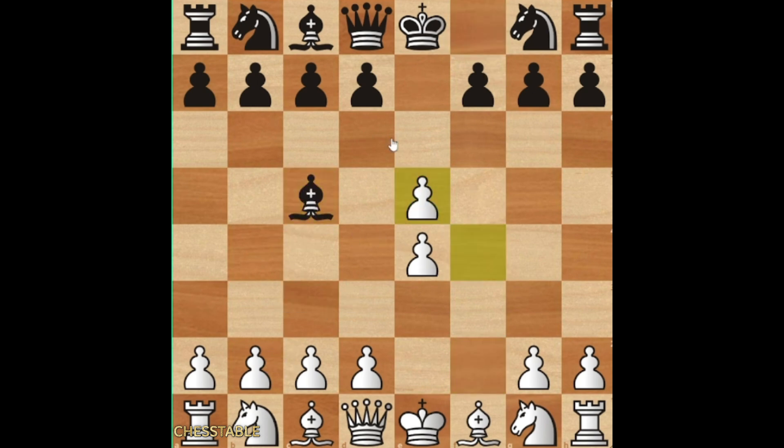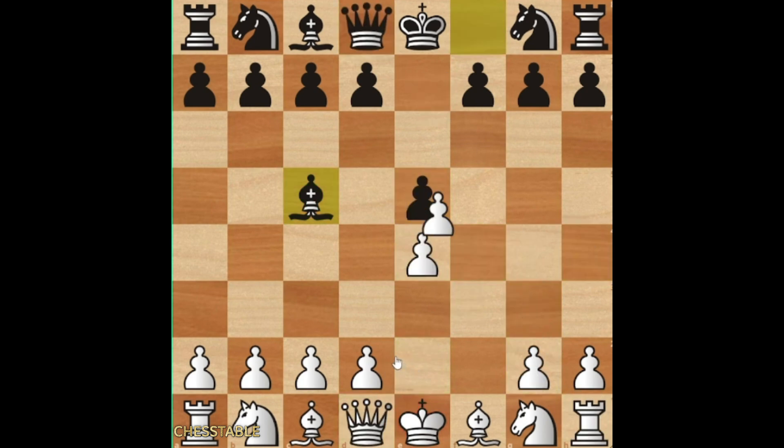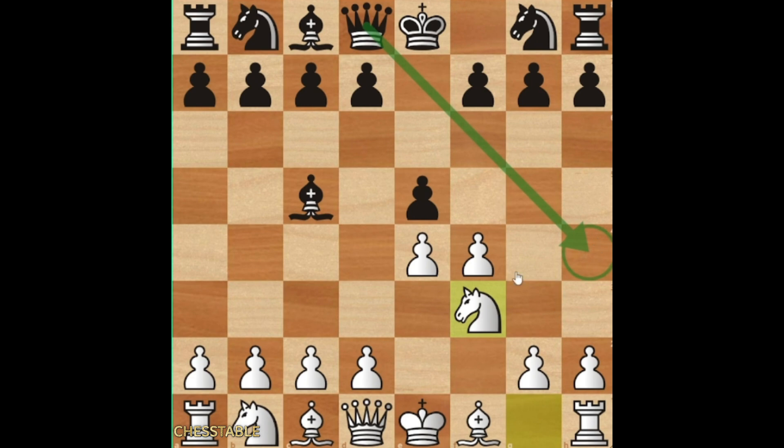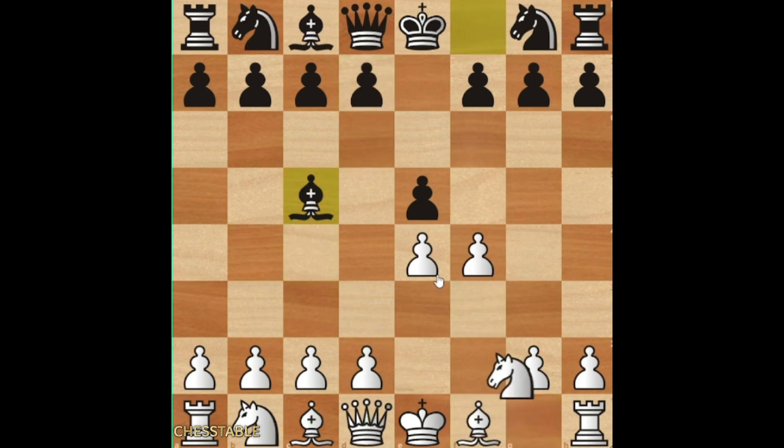Bc5 is a trap. If you take, then you're just losing immediately because of checkmate. And if g3, they take on e4 and then take on h1 and you're lost. So after Bc5, you have to go knight f3 in order to prevent queen h4 check. Then d6, you can just go Bc4, developing normally. Then d3, queen e2, Be3 — it is a normal line.